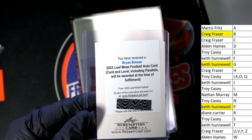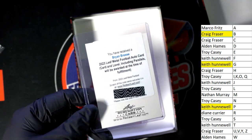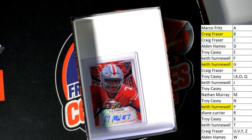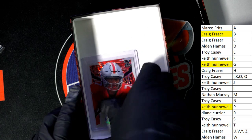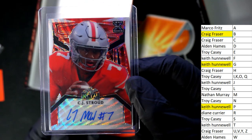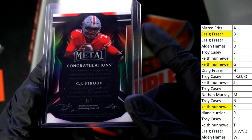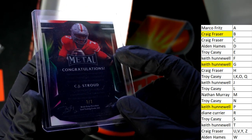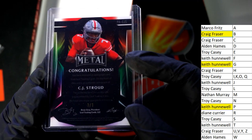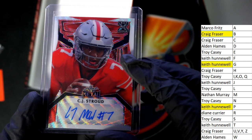And the final one out of the box break — what's it going to be, who's it going to be? Nice — Troy C! Congratulations — CJ Stroud autograph! Nice hit. CJ Stroud one of one — oh look at that! Oh my, two one of ones in this box — epic!